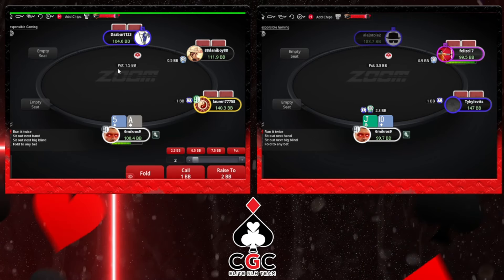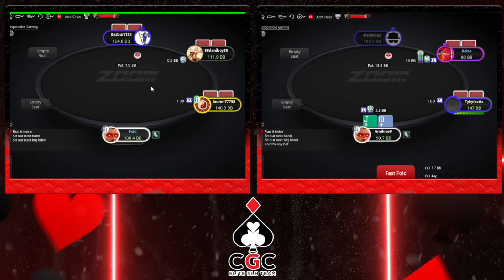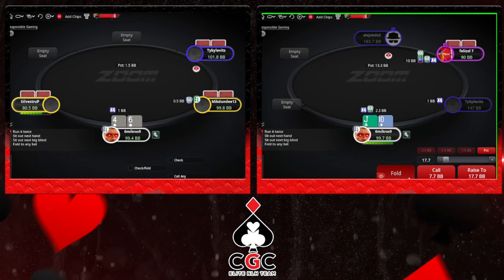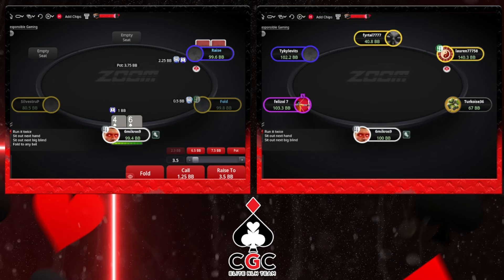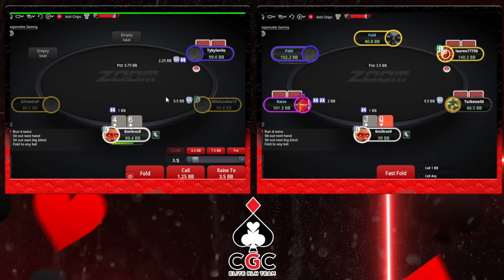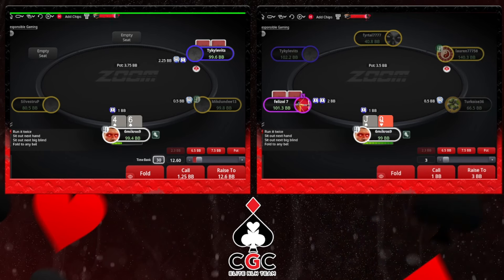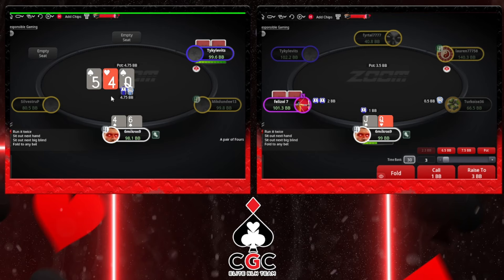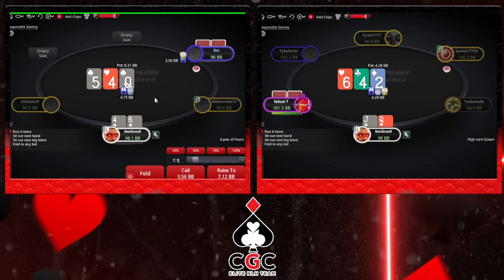Ace-5 we can consider opening but I don't have that much info from the button. Jack-10 offsuit just fold. I think 4-6 suited we can make a touch of a 3-bet with this combo. But I believe from MP and out of position, I don't believe 4-6 is a 3-bet.